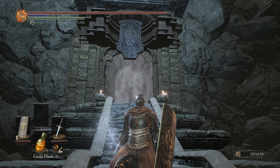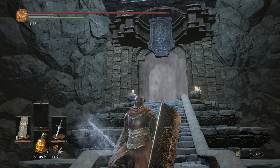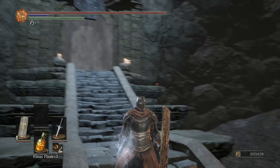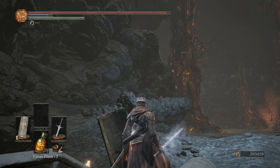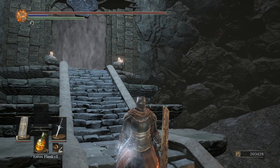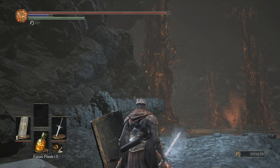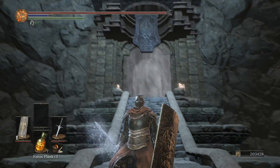Hooray! We are here at the boss — the main boss of the Smoldering Lake — and you can fight him right away instead of turning that trebuchet off. But of course, we like to collect all items and kill everything, so I showed all gameplay footage of killing every enemy in here as our Ultra Tank.